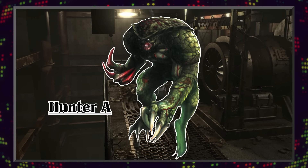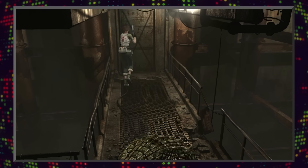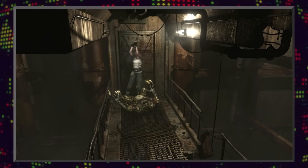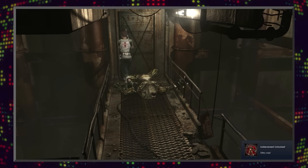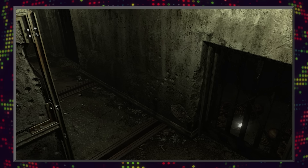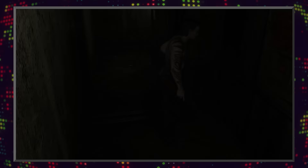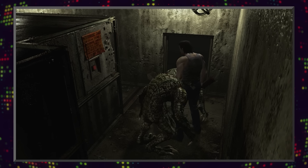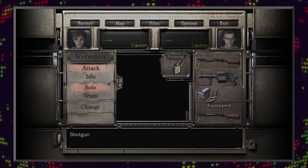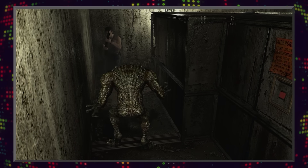Next we have the Hunter Alpha. Created by William Birkin, they are one of the few BOWs Umbrella deemed successful due to their strength and ability to understand and carry out simple commands. The Hunter Alpha was created by using the T-Virus to bond reptilian DNA to a fertilized human embryo. While the Hunters had a 90% success rate in killing their targets, their downsides were that they were unable to spread the virus and they were expensive to produce. They have two methods of attacking: one being a leg swipe, and the other being a jump and slash which, if performed just right, can decapitate its intended target.